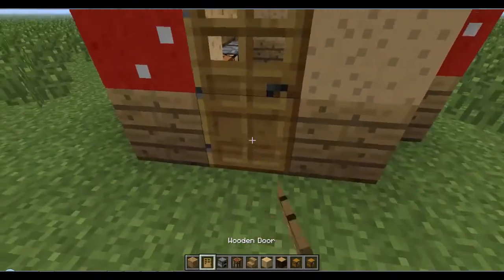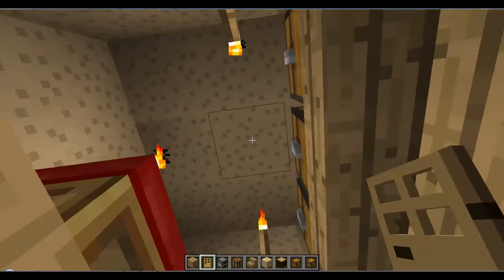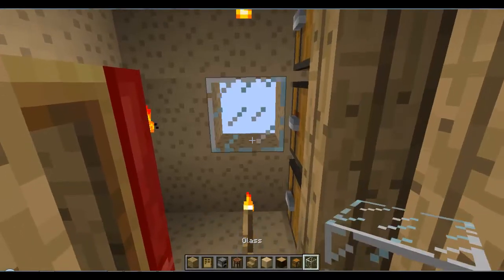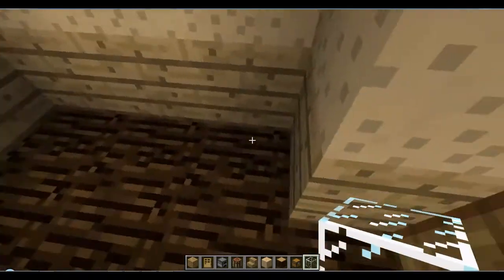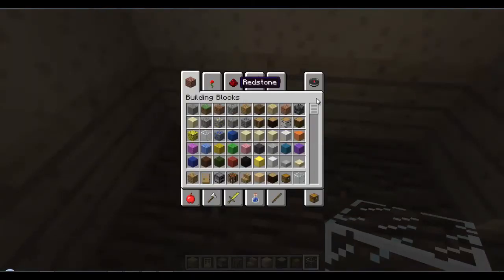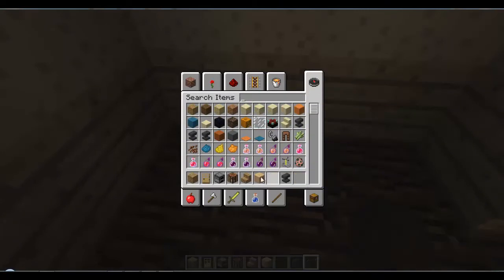Place this door back. Let's place a skylight in because we're not really going to see this from above that much. What could we have here - I know, we could have an anvil. There we go, get rid of all that, I don't think we need it.